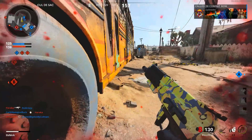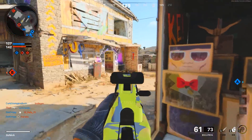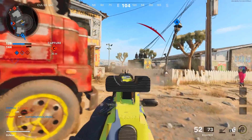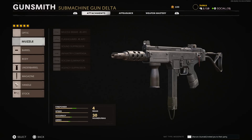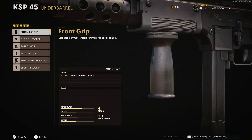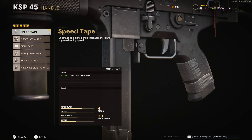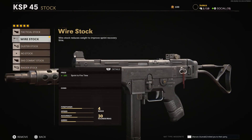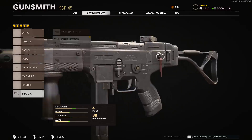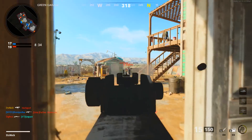The second-to-last weapon on the list is the KSP 45 — a burst weapon that does a really good job. You can one-burst people if you're hitting high. Run the 10.5 inch reinforced heavy barrel for 18% effective damage range and 80% bullet velocity. For the under barrel, a little horizontal recoil control is nice since the vertical recoil on this weapon isn't that bad. The magazine is the fast mags so you can reload really quick — I find if you reload fast enough you don't need extra bullets, and extra bullets usually take away ADS speed.